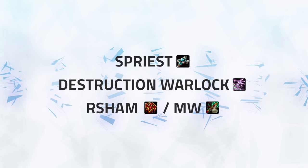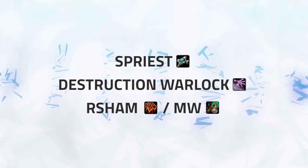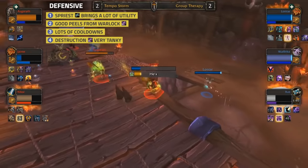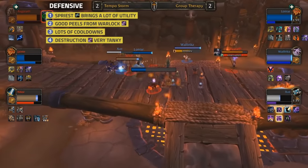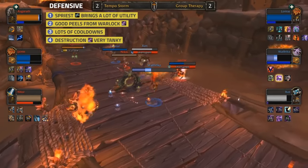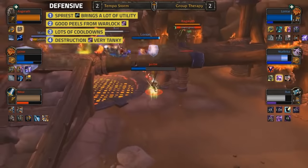Next up we've got our last S tier comp - the first appearance of a Shadow Priest composition, commonly known as Shadow Play. This composition likes to play around having two casters who are both extremely dangerous when left alone. Go on the Shadow Priest and you're going to be having Chaos Bolts for lunch; go on the Warlock and your whole team is going to be rotted down. Shadow Priests, although squishy, have an abundance of defensive cooldowns for both themselves and their team - swap Fade, Dispersion, Mass Spell, and Warlocks also have Wall, spam Fear, Healthstone, Gate, Coil. Both classes are just very difficult to kill, and add on top of this either a Mistweaver or Restoration Shaman and you're going to have a very hard time managing to get through all their cooldowns.